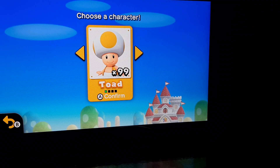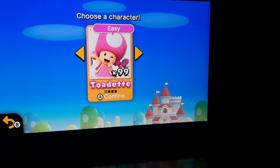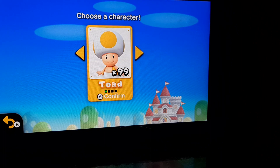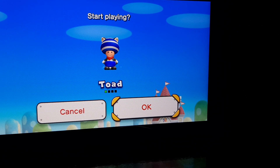How to get Blue Toad in New Super Mario Bros U Deluxe. As you can see, there are only these colors of pink and yellow, but if you want blue, you just press L and then it's blue. It's confirmed and then you can be Toad.